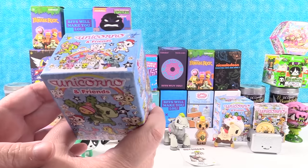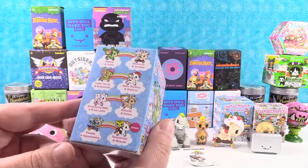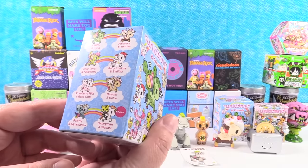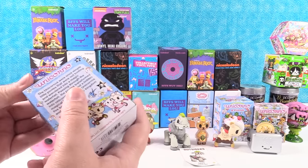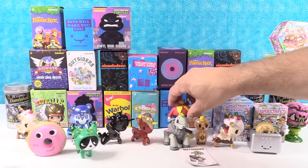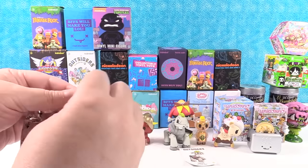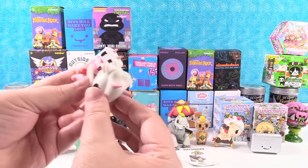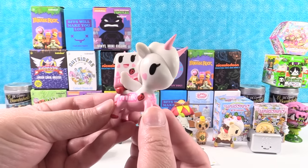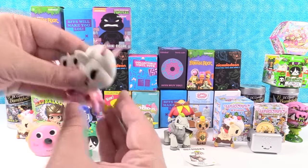Tokidoki Unicorno and Friends, Series 1. I would like to get baby Stellina and Stellina. I have Strawberry Milk and Rosa Latte — very adorable! Love the little pink milk. It does a Unicorno good.